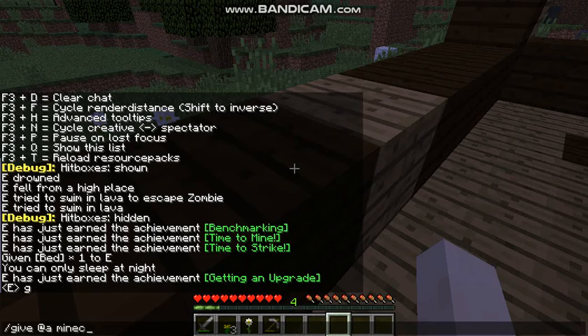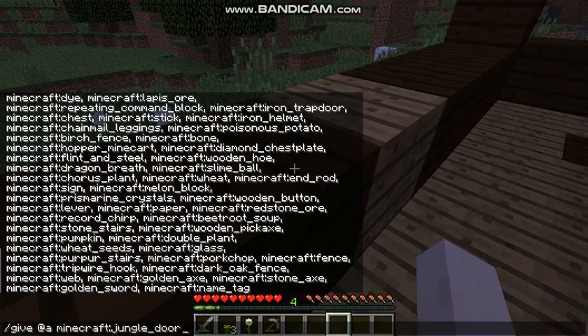You want to type 'minecraft:' and then the item name. So basically I need wood underscore — let's see here. Oh, this is going to take a while.